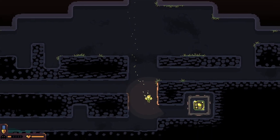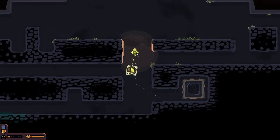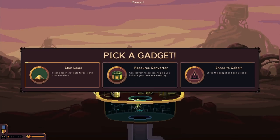So we're hoping for blast mining and we're just going to start bombing this place — we're going to get it all opened right up. Sunlaser is a no. Resource converter might be the play actually, because I'm worried that I won't have enough resources. Actually, let's do stunlaser. Yeah.